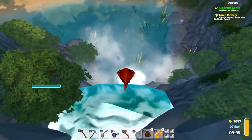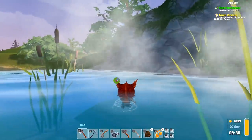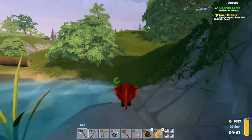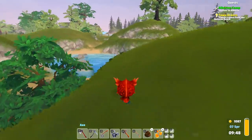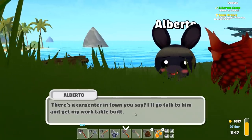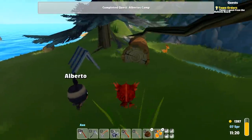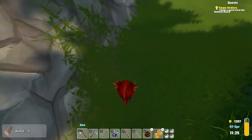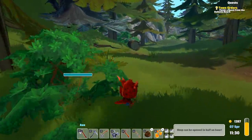We cannot swim very long — maybe it's because we're a dragon or something. Alright, Alberto — I got some wood for you. Wait — where did you get all this wood at? Neat I guess.